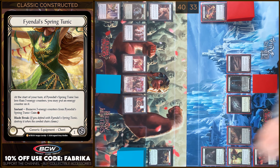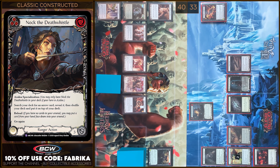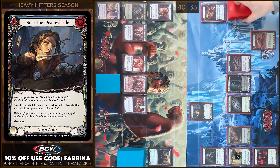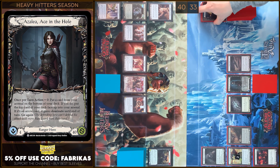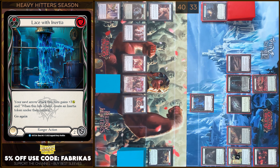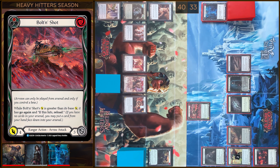I'm gonna put a third counter on Tunic. Next, I'm gonna play Nox at the Swizzle from my Arsenal Zone. I'm gonna target in my deck for Bolton Shot. And I'm gonna use Reload. And I'm gonna use Reload. Bolton Shot gains Dominate. And I'm gonna play Lace with Inertia. And then I'm gonna play Bolton Shot. It gains plus three and minus two, so it will be plus one. Five damage, go again.